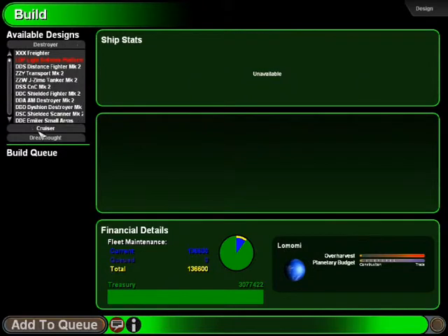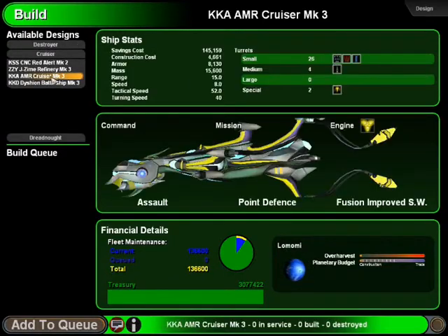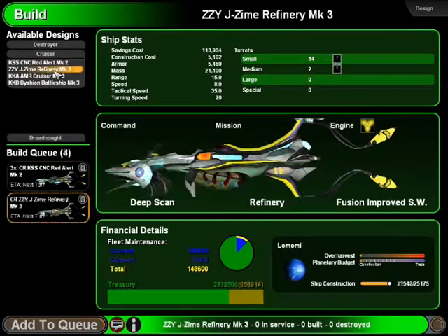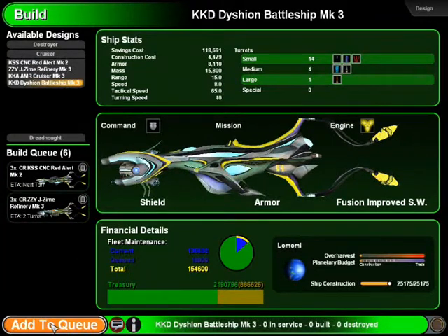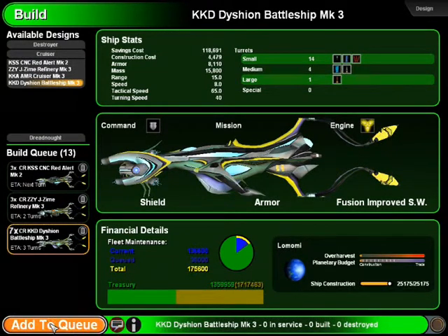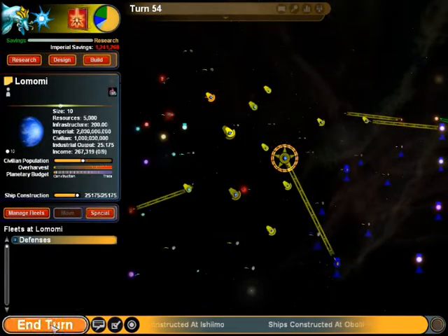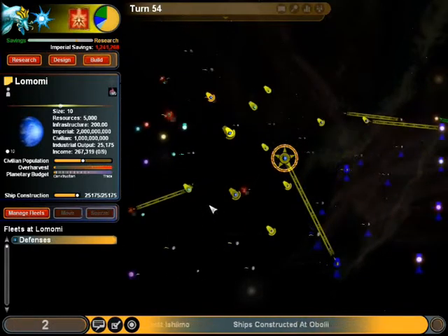I'm going to start building another defense fusion fleet. I'm going to start with the refineries and command vessels - I'll put about eight of these if I can afford it. Just about, keeping myself nicely above that 1.0 mark to keep my people slightly happy.